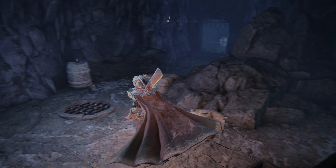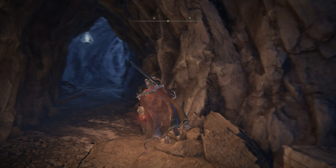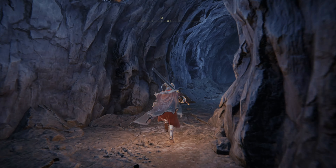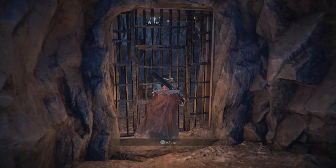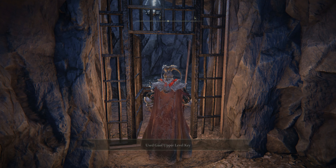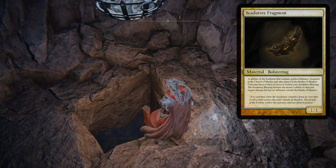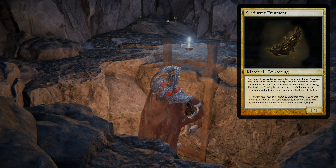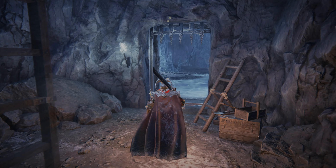Once you have the key in hand, you can head back in the direction you came and use the key to unlock the gate right at the beginning of the dungeon, which will open the way to a ladder leading further down where things will get a little more interesting. If you happen to be feeling a little underpowered for this particular area, you can always pick up some more Scadutree fragments to increase your power, and if you're not sure where to grab them, I'll leave a link in the description to help get you jump started.